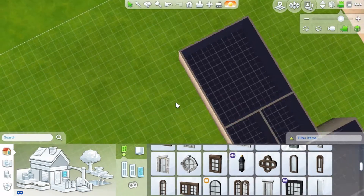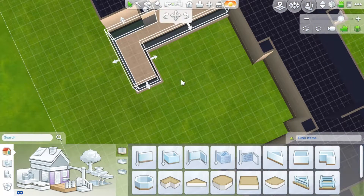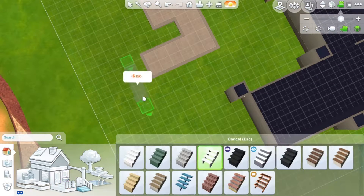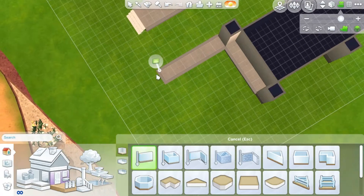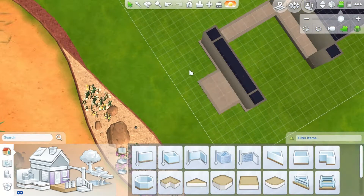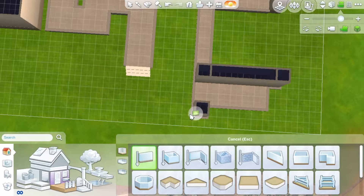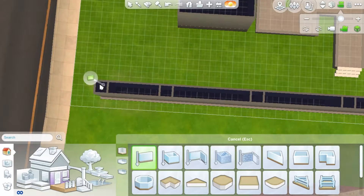But we don't have any terrain tools in this, so I used the pool tool. I played in this house several times before. I think one of the first times I played World Adventures, I used this house because I had my Sims going to Shang Simla a lot, and I kind of felt like it really matched a lot of the styles of stuff I was bringing home.